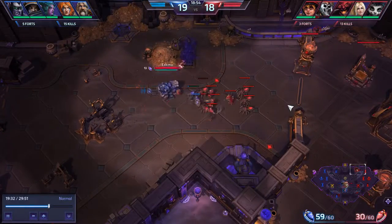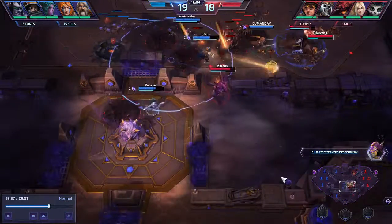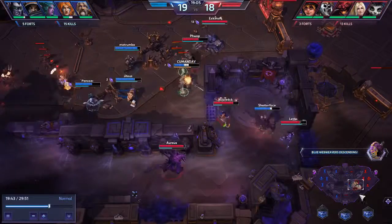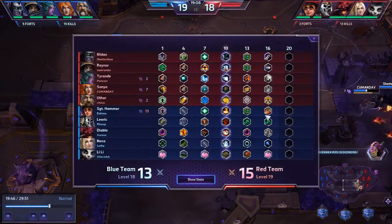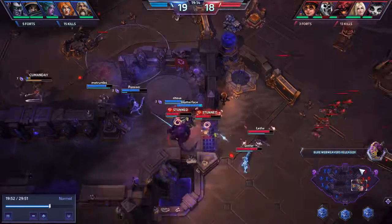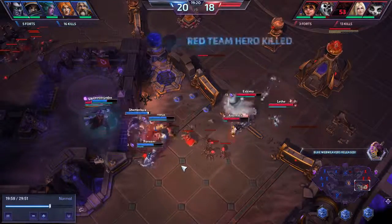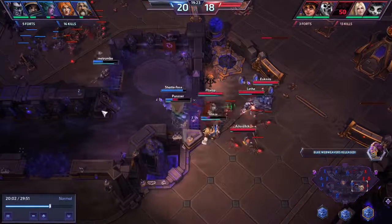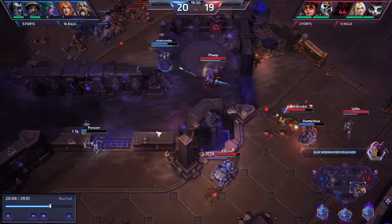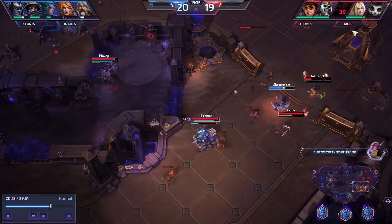Devin has to go back and clear minions at the top, so we're fighting 5v4. They turn in right as they push. Diablo pops an ult — note they burned Hyperion and Starfall early. Very generally, I think they are a little bit trigger-happy with their ults. Especially the three people with actual AoE ults — they almost pop them as soon as they come off cooldown when there's something to do, which leaves Illidan without support if he uses his ult in the middle of us.